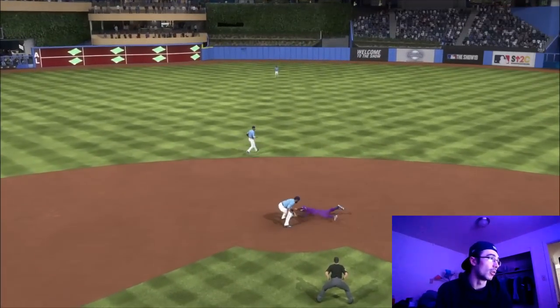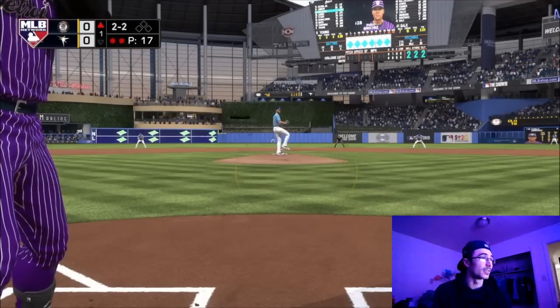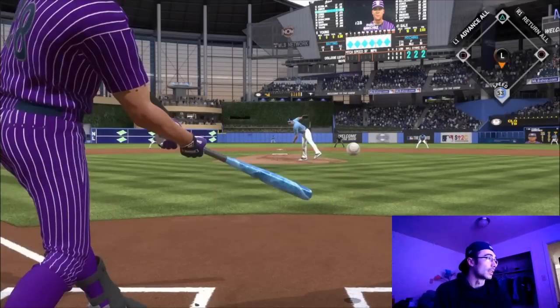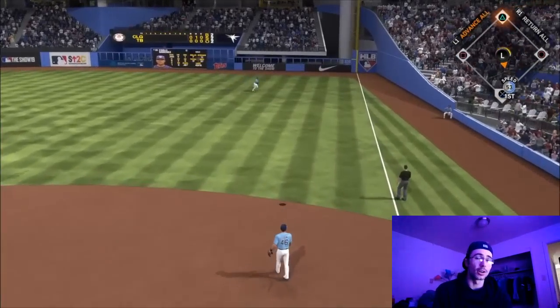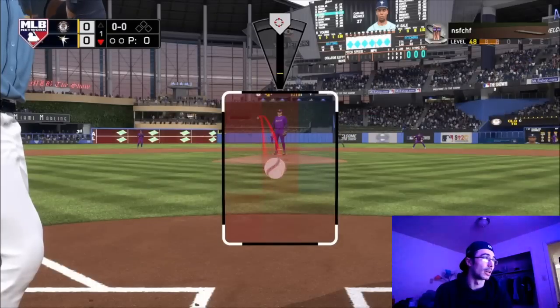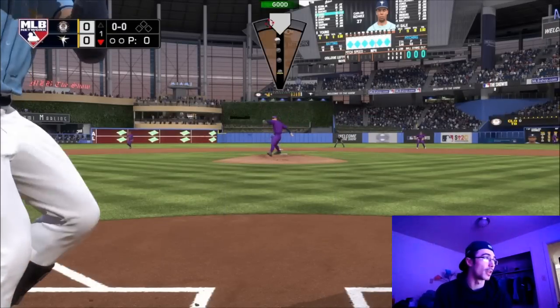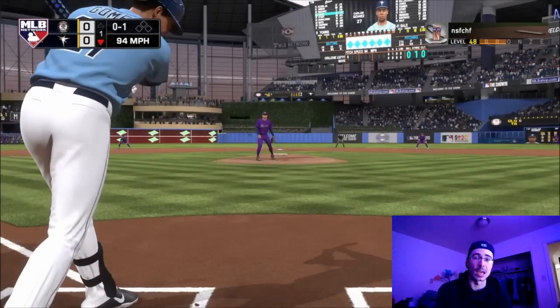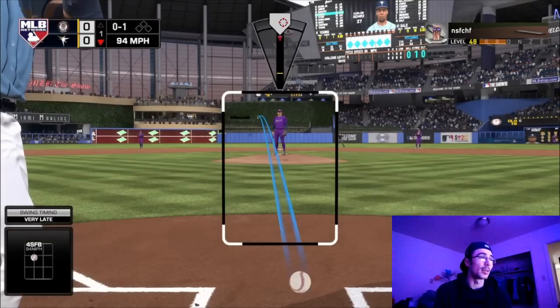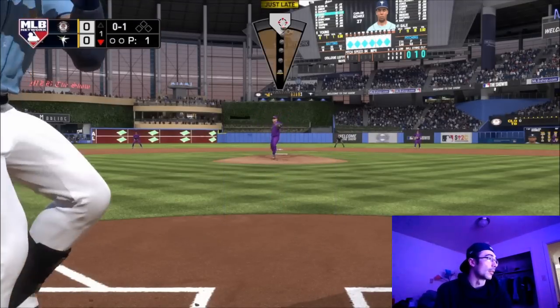Francisco Lindor is also making his debut — some good quality cards I've recently picked up in Lindor and Willie Mays, 87 overall in right field. We're facing Chris Sale, another lefty, to get a good glimpse of what these guys are capable of. Mays is batting in the seven hole and Cy Young is on the mound facing Carlos Gomez.